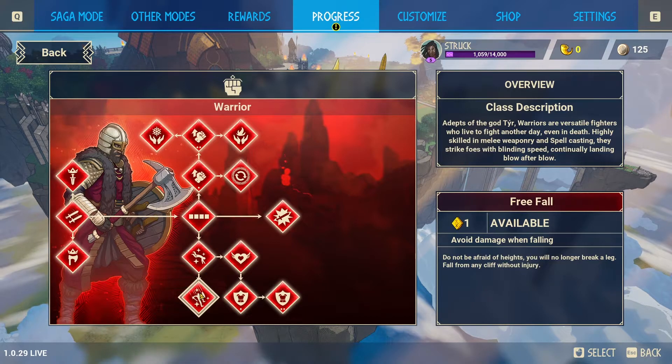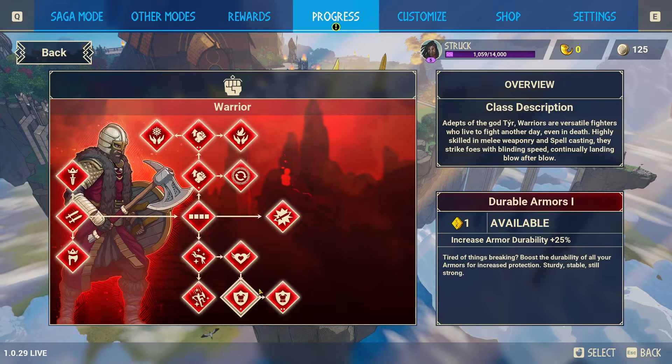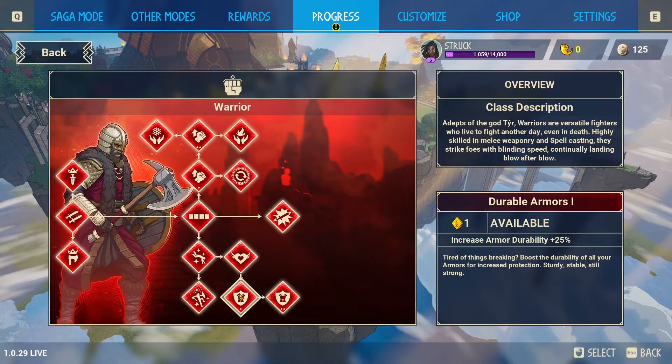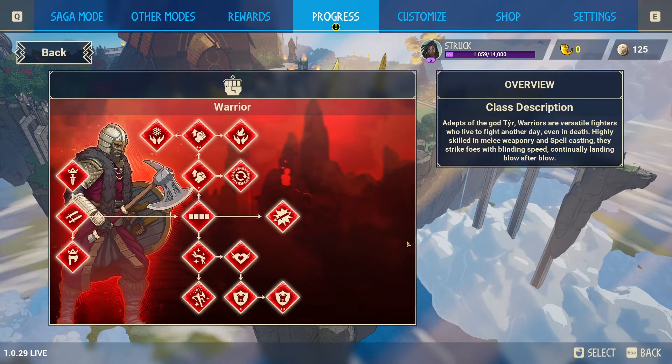Then there's Fall — avoid damage when falling. And then we have Double Armors: armor durability plus 25%, and an increased version at armor durability plus 50%. This doesn't seem to stack; it seems to be just an upgraded version, so from 25% you upgrade it to 50%, removing the 25%.